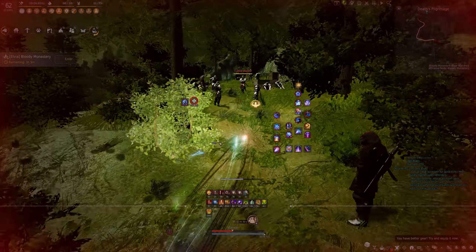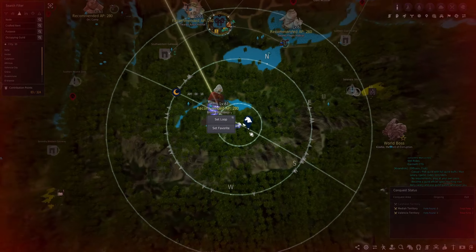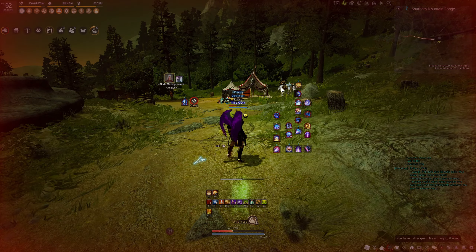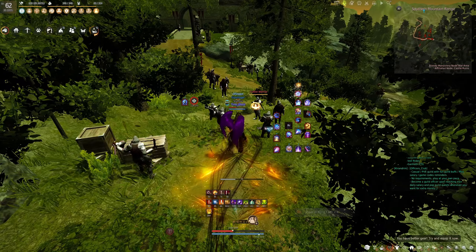I'm going to do one full rotation and then I'll do the bells. When you come to Bloody Monastery, on the map you want to go to the right of the node a little bit where the node manager is, set your mount and tent down, and then start the grind rotation from there.